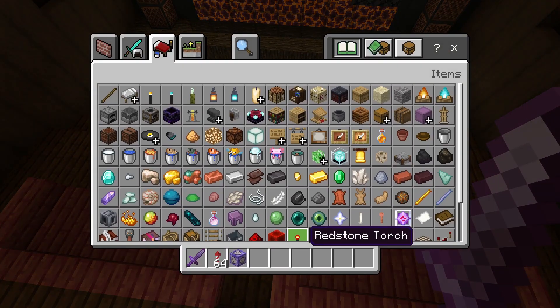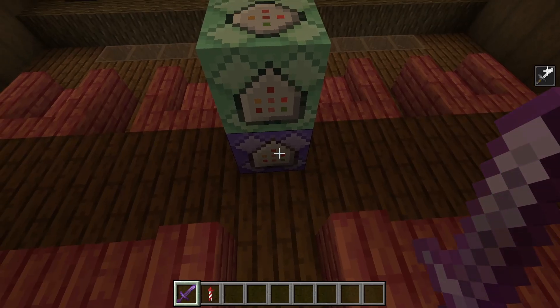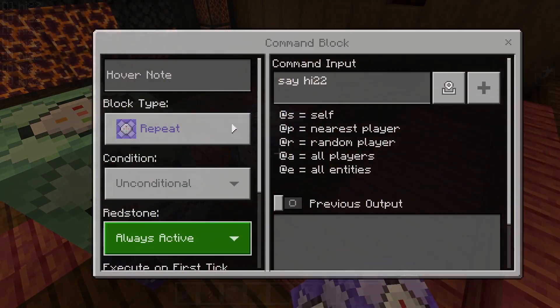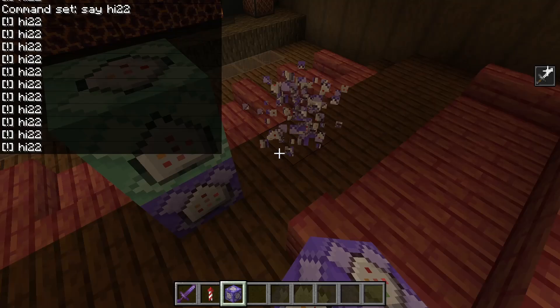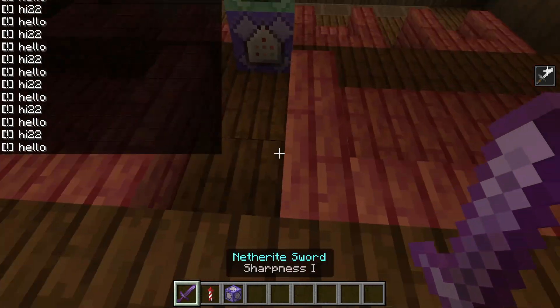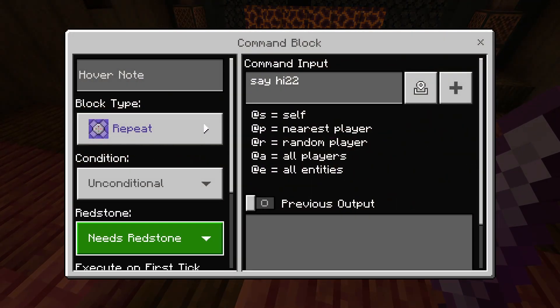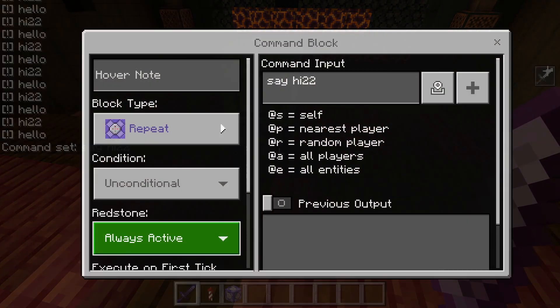The other way that we can fix this — and this only works on a keyboard — is you can hit Control and Pick Block at the same time, and that's going to give you the command block with the data. So you can just break the old one and place the new one, and that is another way to fix it. But if you guys don't have a keyboard, what you're going to want to do is just go into the command block and go to Needs Redstone, then go to Always Active.